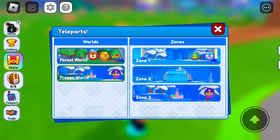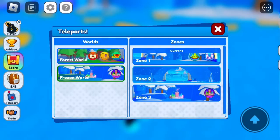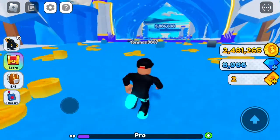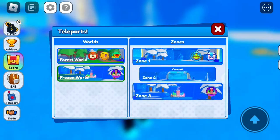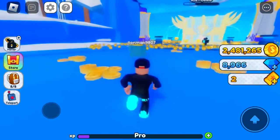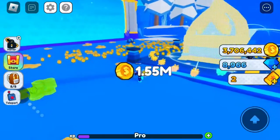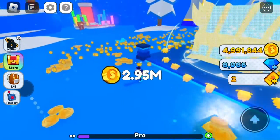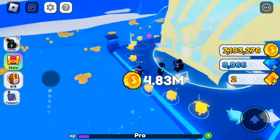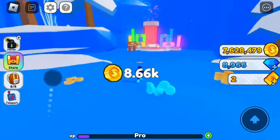Let's go to world number four. This is Ice World Zone 1 — it has no special hidden things through it, just a normal ice world. Let's go to Zone 2; still no special things in here. Zone 3, this is the first mega chest where you can get tons of coins. I'm already up to 4,000,000, almost 5,000,000 now.